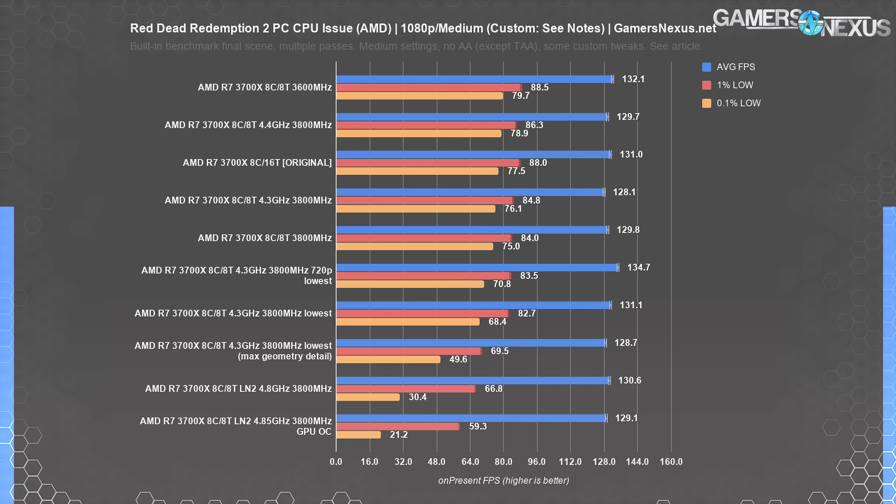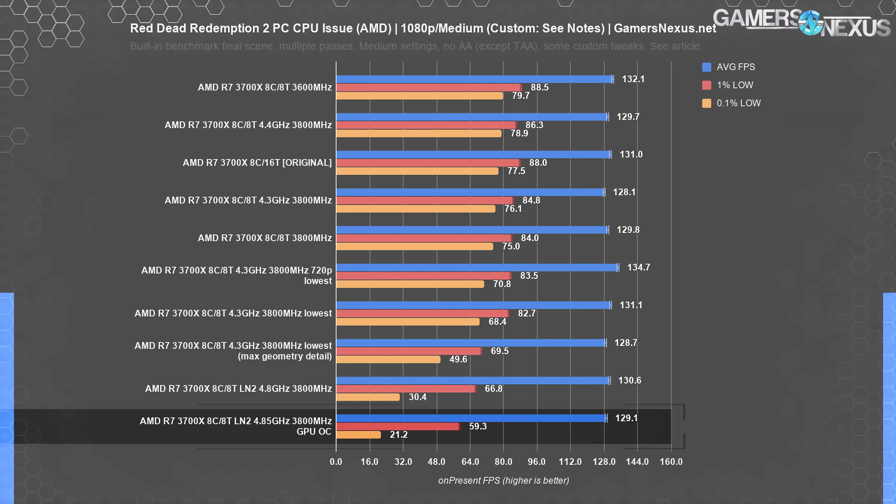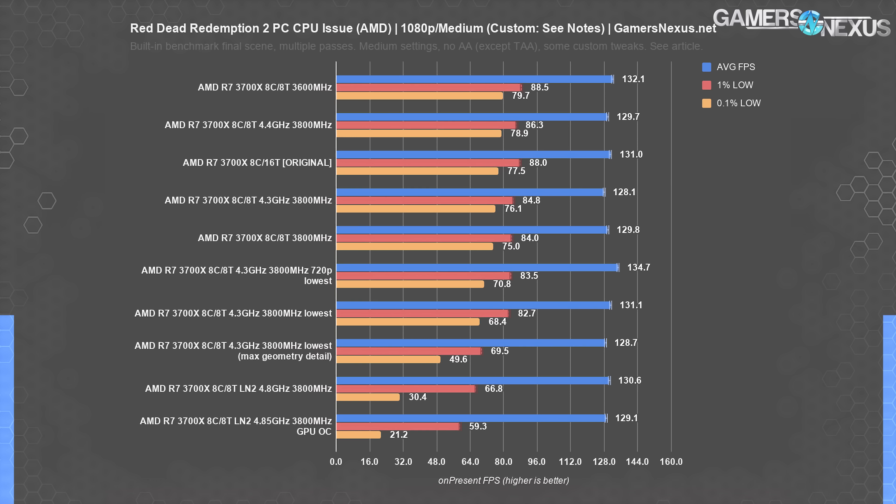As a quick aside, we couldn't go higher than 5 gigahertz or even 4.9 with the 3700X, because in order to do that we need more cold. To bring the temperature down below 100 degrees, we have to drop infinity fabric to 1467 megahertz, which makes performance worse. So we stayed below 5 gigahertz to keep the infinity fabric set to a higher value. The 21 FPS 0.1% low was enough for accomplishing our goal, which was to investigate whether this issue can occur on both AMD and Intel and whether it's vendor agnostic. And it is vendor agnostic, but it's extremely difficult to reproduce on AMD — AMD is not immune, it's just that AMD has a raw speed deficit.